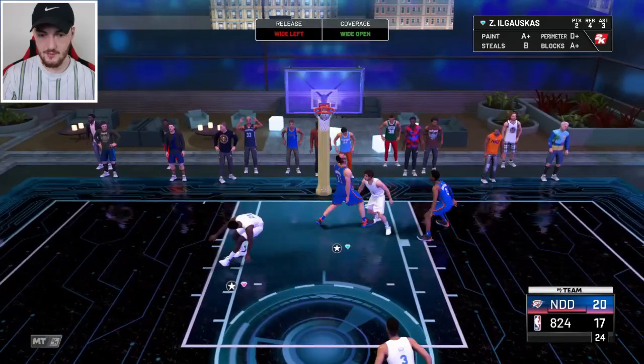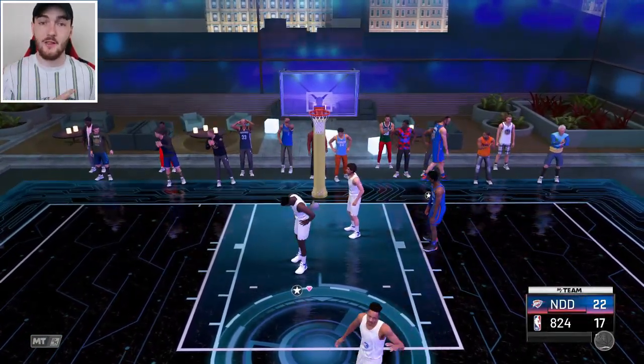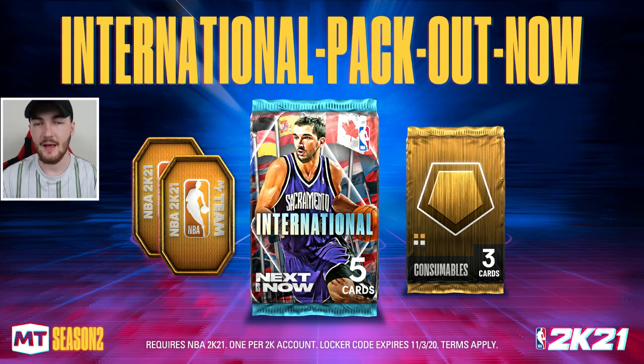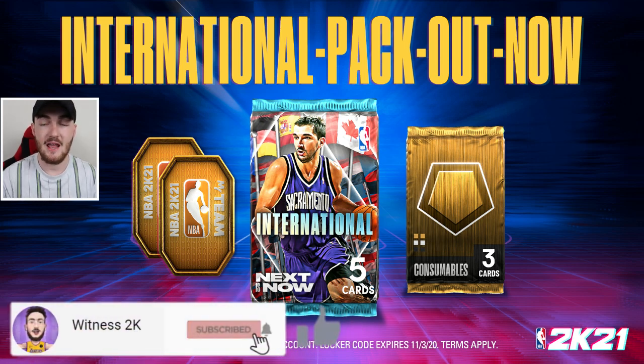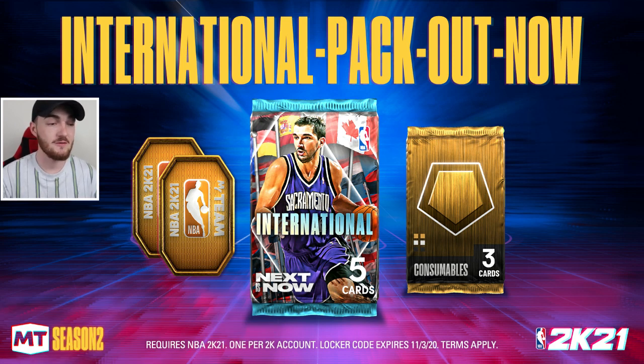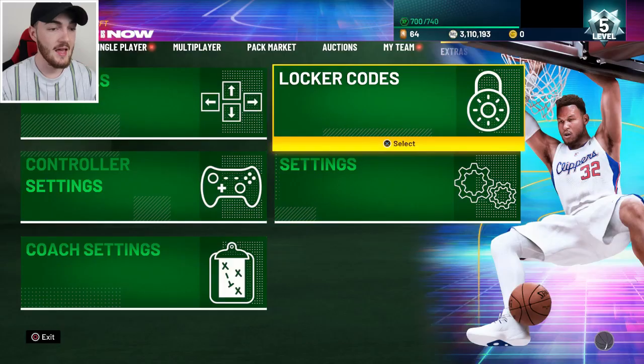Let's go to the locker code now. Here is the code up on the screen — it is the International Pack. Out now for either a free promo pack, which is obviously the best reward, some tokens, or a gold consumable pack. That gold consumable pack is definitely an L — you want to land at least the tokens, but I recommend going for the pack and trying your luck. Make sure you guys subscribe with your notification bell turned on so you never miss out on locker codes.